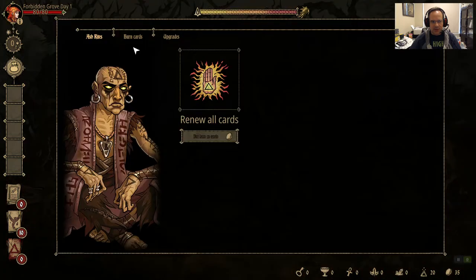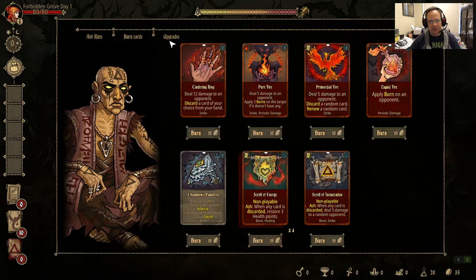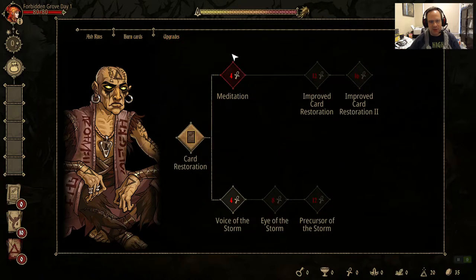The prophet helps you balance your deck and your discard pile. In my deck building background from Magic the Gathering, I call it the graveyard. You can either take cards out of your graveyard with renewing, or you can burn cards — put them in your graveyard — by paying to have them burned. Meditation is a high-priority upgrade that allows you to get extra card draws at the end of each battle.